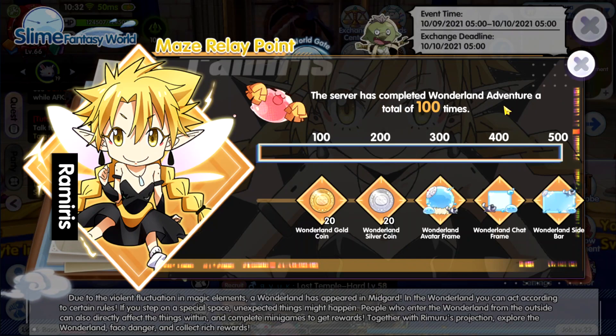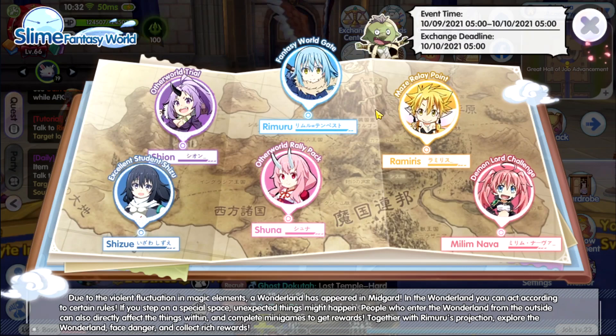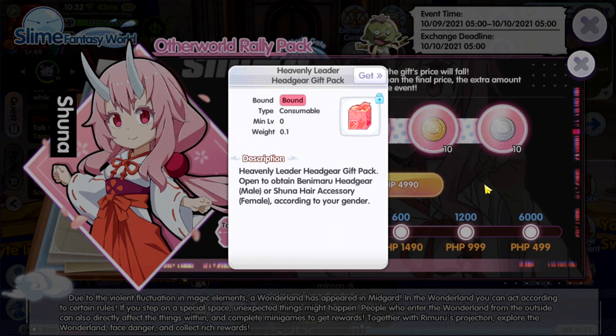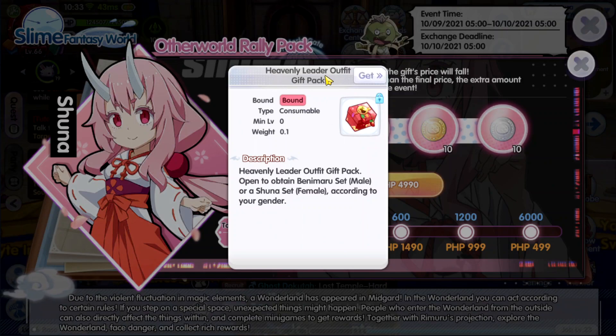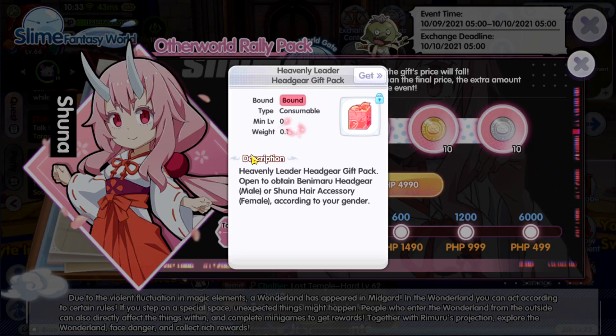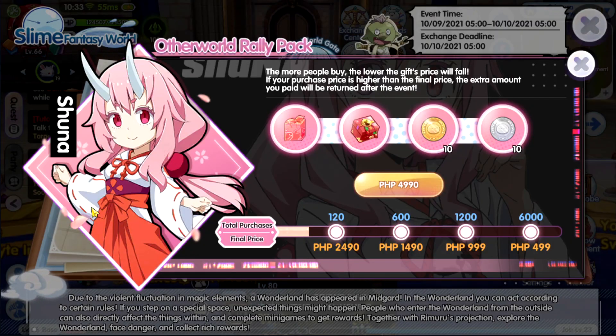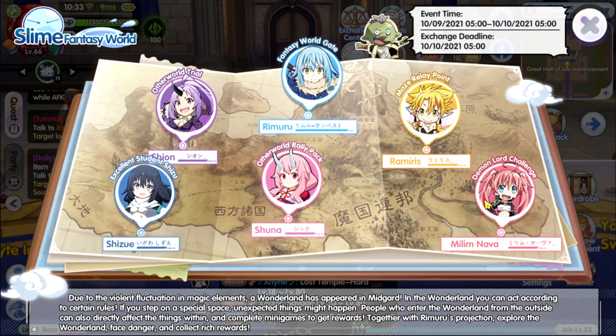The server has completed the wonderland adventure a total of 100 times. When you complete the fantasy world gate, there are rewards like the excellent student headgear gift box to obtain the Benimaruhid headgear for males and Shona hair accessories for females according to your gender. There's also a heavenly leader outfit gift pack, and your character is going to look like Shona.